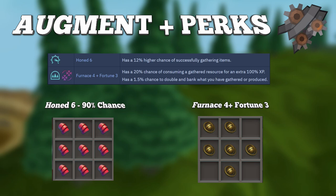The other perk that's recommended is Fortis 4 plus Fortune 3. This will give you a 20% chance of consuming a gathered resource for an extra 100% XP, and will give you a 1.5% chance to double and bank what you have gathered. You will need to use 6 vintage components to get this perk, although it is quite rare.